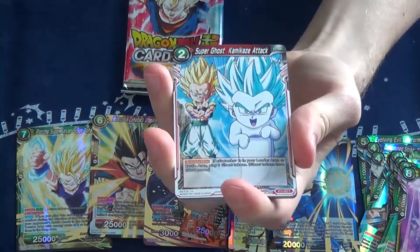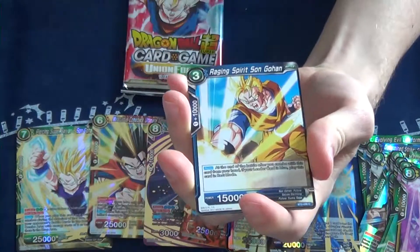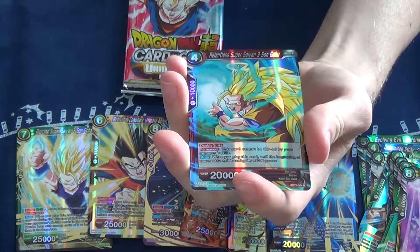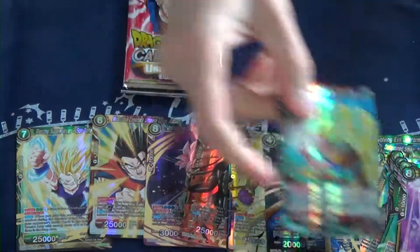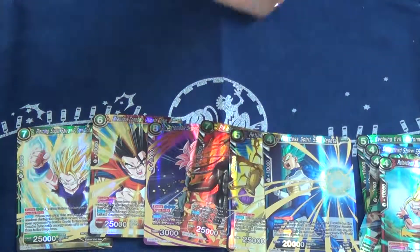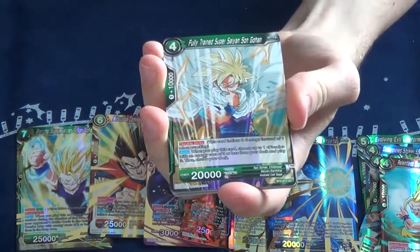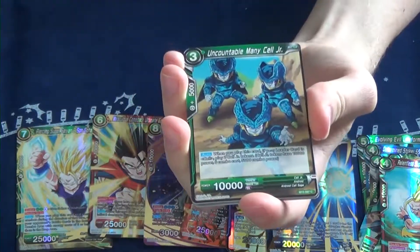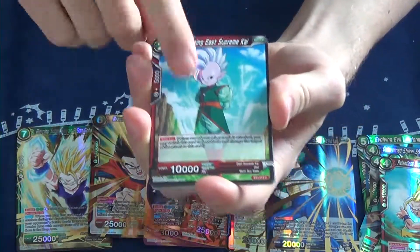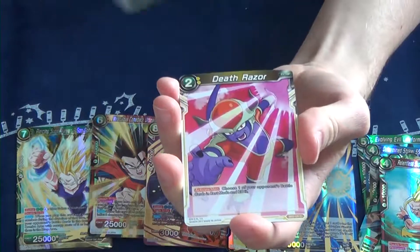Let's save Fujitsu for the last — open this God pack up right now. Opening a God Pack with the God of the Gods — it's not actually a God Pack, but you know what I mean. Awakening Core Metal Cooler. Dr. Jiro. Yamcha — that's a card. And then we have a rare Relentless Super Saiyan 3 Son Goku with a Kamehameha.